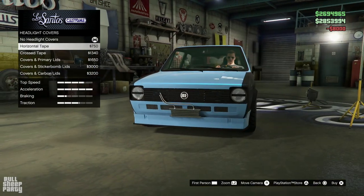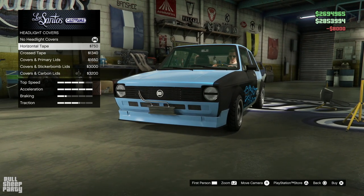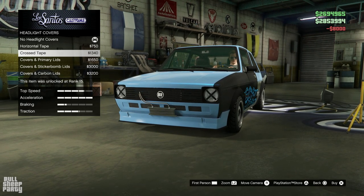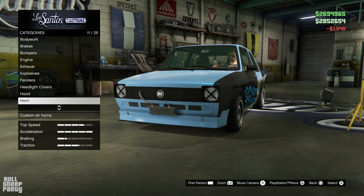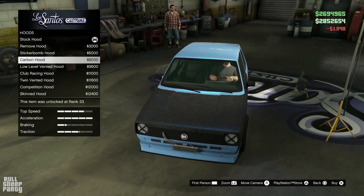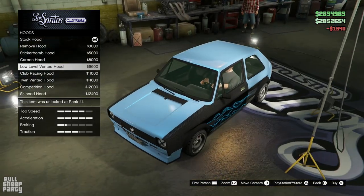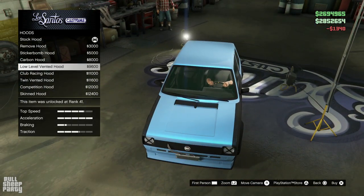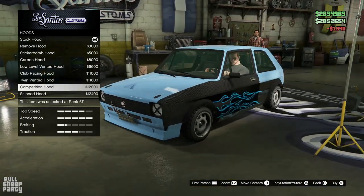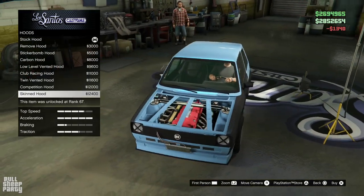I wonder if this is gonna allow the headlights to work or not — only one way to find out. And the hood options are: we can completely remove the hood, that's interesting. We can put a carbon hood on it. We can go with this one which I believe has a little bit of carbon. Or maybe not, maybe there's a secondary color. Ooh this one's interesting — yeah, let's go with this one.